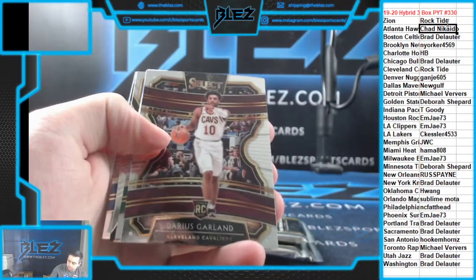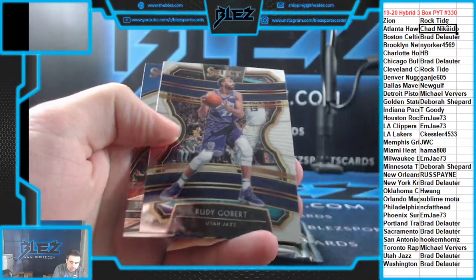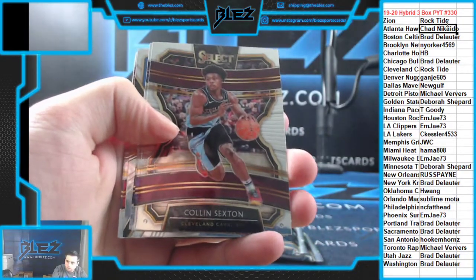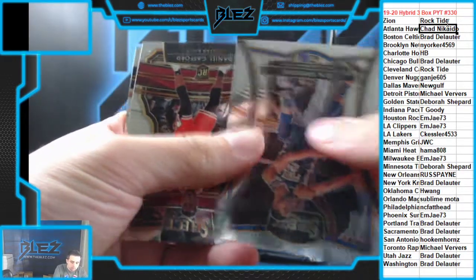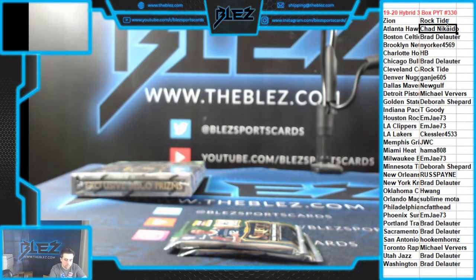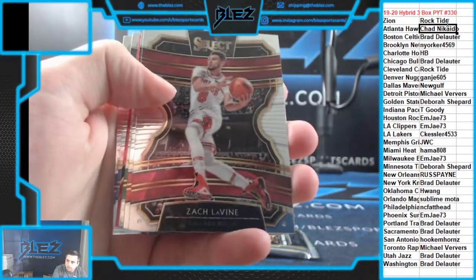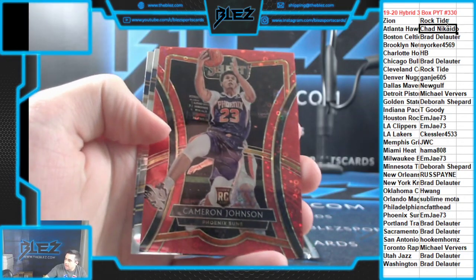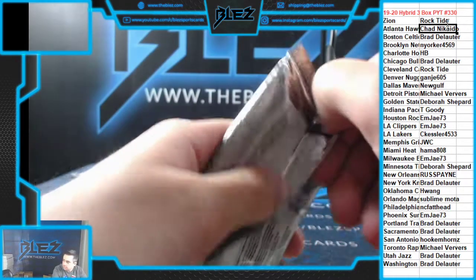See a silver. PJ Washington. Garland. Silver of Grant Williams. Another Brandon Clark rookie and a Sekou Doumbya. Anthony Davis. D'Angelo hybrid. Blue of Cam Johnson for the Suns. Nice. And then a Doumbya. Nice, EMJ.